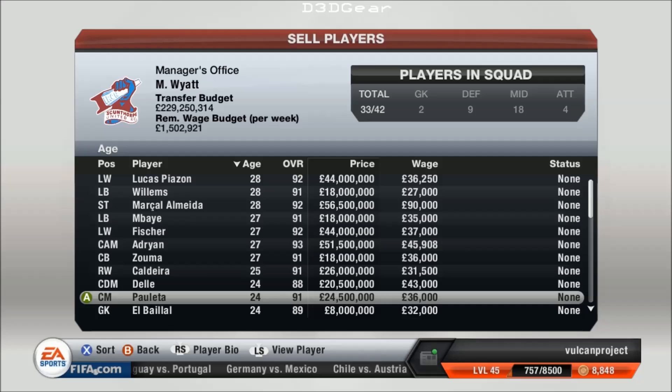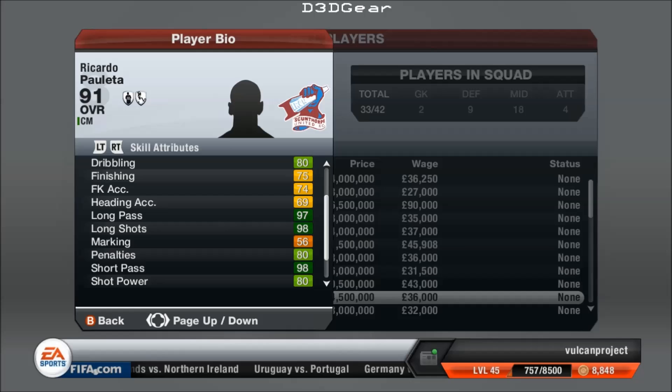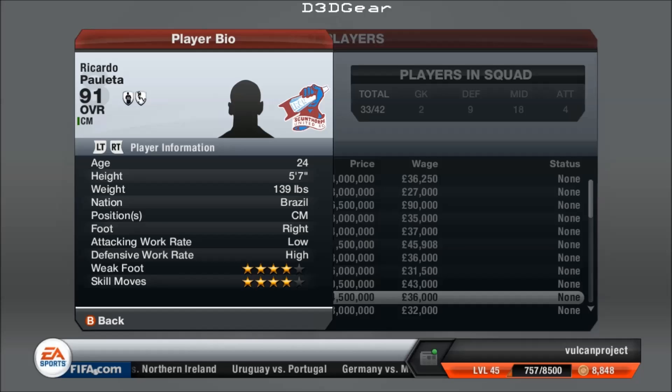This is probably my superstar centre midfielder at the moment. He's 24 years old. His passing ability, ball control, long pass — 97, short pass — 98, and long shots — 98. Where you want the ball to go, it's going to go with passing like that, and his long shots make him really deadly from outside the area. He's got a 4-star weak foot, 4-star skill moves, and a high defensive work rate, so I usually play him as a deeper CM. He's a Brazilian again — there's a lot of brilliant Brazilians I've found. He's 24 years old, he's a 91.